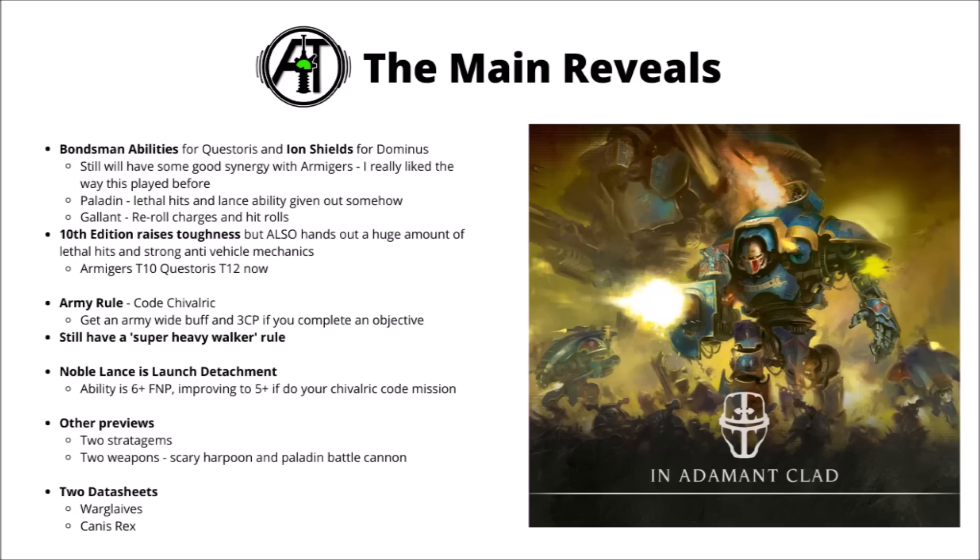Getting into the meat of the previews, their army rule is the Code Chivalric — a bit simplified compared with the previous version, though it still seems nice. They've still got a super heavy walker rule on their datasheet, which I guess will be for stepping over things like infantry in-game. Their launch detachment is going to be called the Noble Lance, which feels a bit like Tyranus in the old book — a 6+ feel no pain with the ability to improve it to a 5+ if you complete your Chivalric Code deeds.